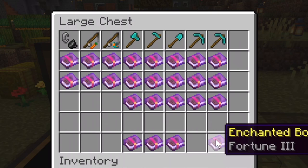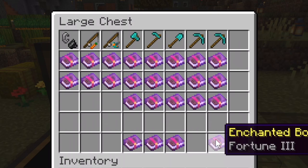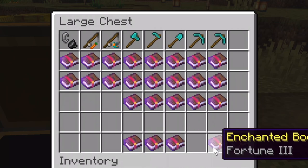So you have to decide whether you want Fortune or Silk Touch on your tool. What Fortune does is give you a higher chance to get more loot when mining — for example, if you're mining diamond ore you might get more diamonds per block. That's very good.